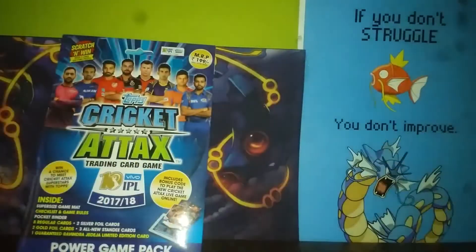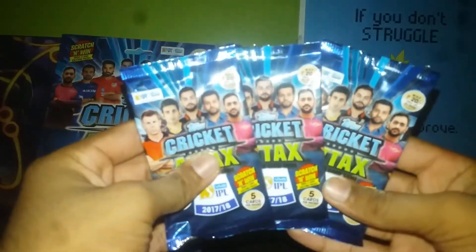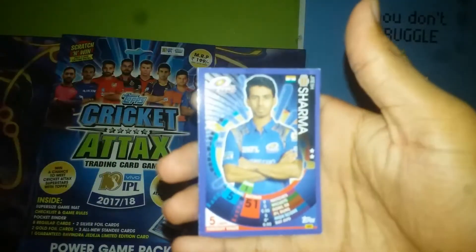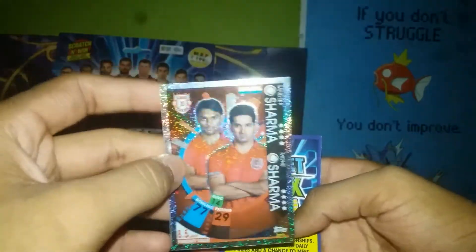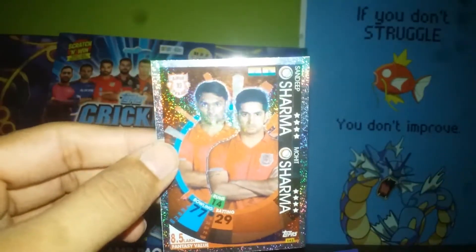That's the good cards I have, and I'll be opening three packs in this video — hopefully we get something good. Let's open the first pack. We got Ishwar Pandey, Jitesh Sharma, Kane Richardson, Yudhvir Singh, Sandeep Sharma, and Mohit Sharma — a double Sharma silver card. Pretty awesome!